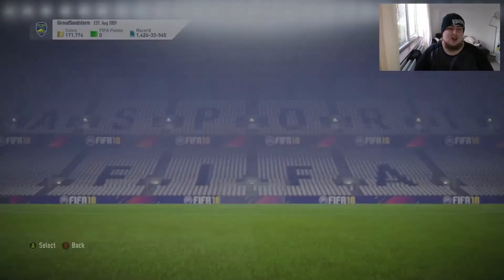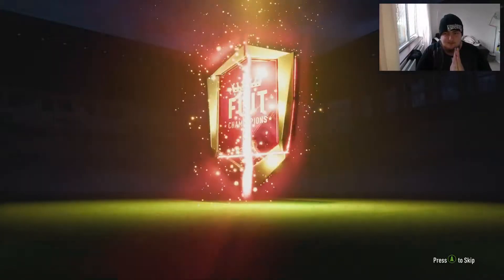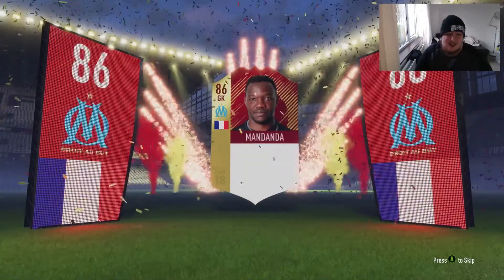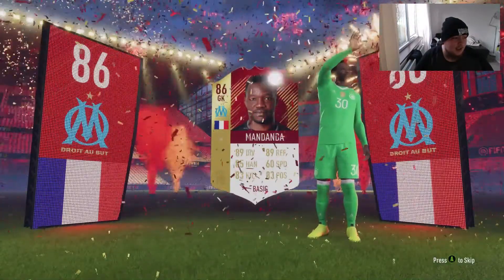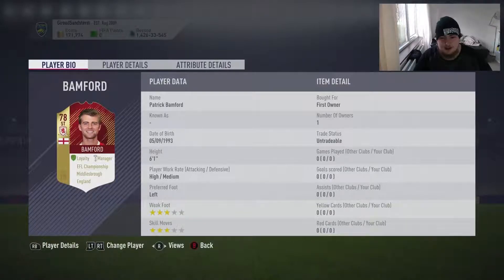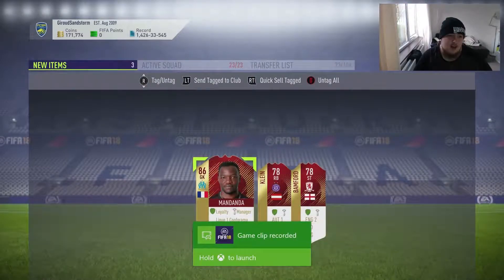Now into the Champions reward pack — 3 gold, we get one over 81-rated. Please be a Rashford, a Kyle Walker, anybody usable and high-rated. There's that red flag — somebody usable is what we're looking for. French... is that Mandanda? 86-rated Mandanda — not a bad pull at all! We've got Bamford as well — that's a nice pull. The Championship player and Cleann from a league we won't use, but we do get 86-rated Mandanda.